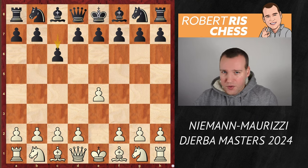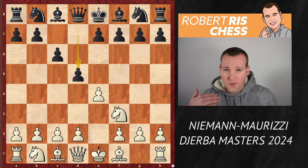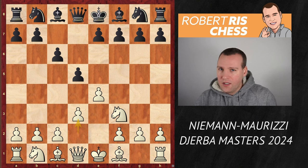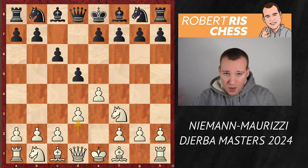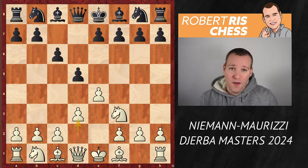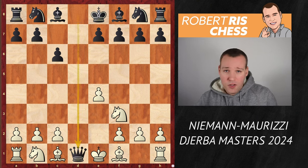Then the move c6 — we have a Caro-Kann opening. Knight f3, d5, and Hans goes for a very modern line. He plays the move d3. Now this looks like a beginner's move at first, but it's actually one of the most promising ways to try to get a playable position against this very solid opening. After taking the pawn on e4, dxe4, Black can now just exchange queens.